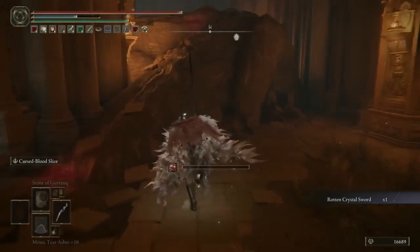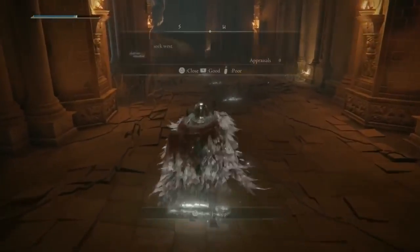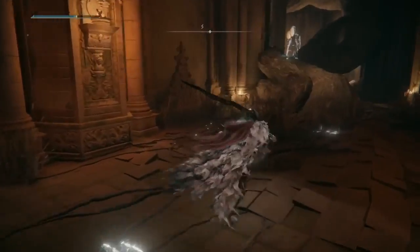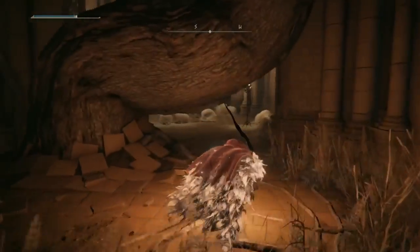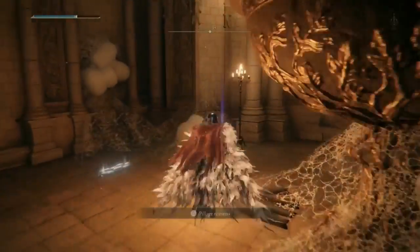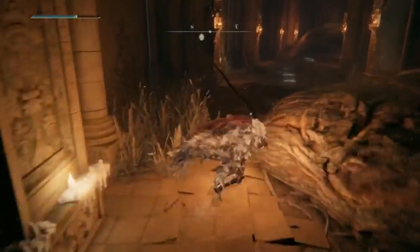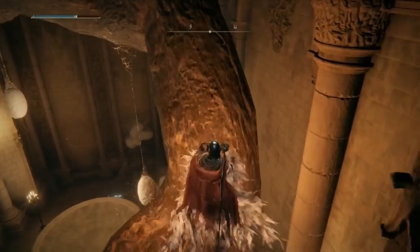Now duck underneath these roots, behind this giant pot, and grab a Hero's Rune 5. I'm going to do a bit of parkour and get right on top of this root — feel really cool for about two seconds, realise there's nothing up here, and leave again. We'll head through the broken wall and out of this room.